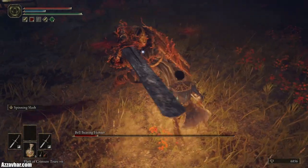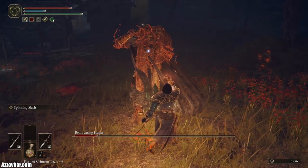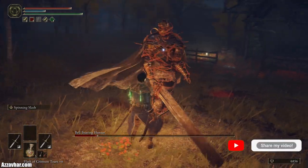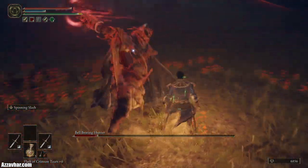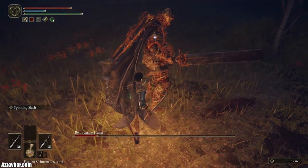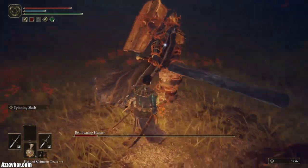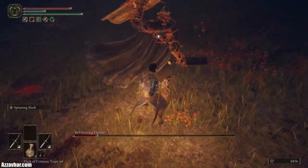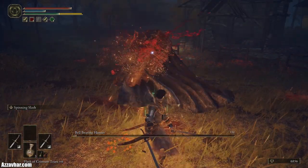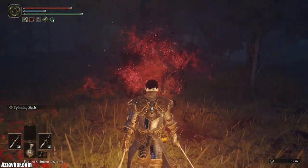Essentially, if you just keep rinsing and repeating that strategy you should be able to take him down. Get back to his back, get behind him, shield bash, attack or heal — shield bash, attack or heal. Just keep doing that and you should be able to take him out.